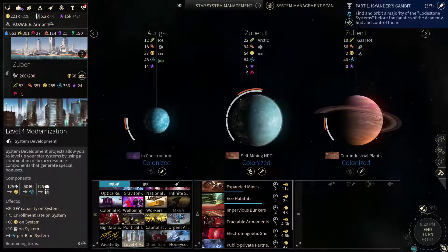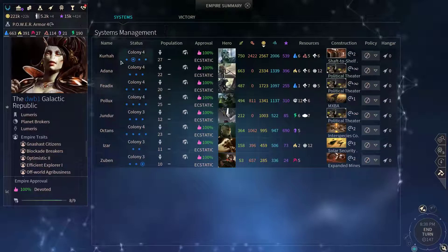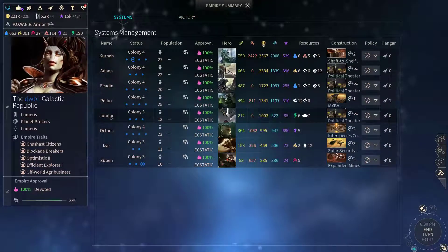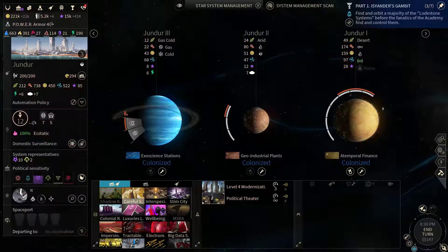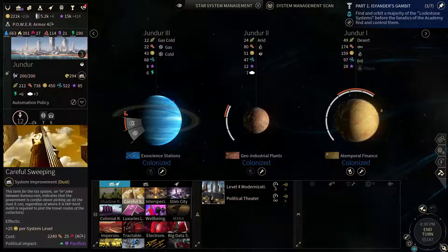We could also grab the level 4 modernization, but let's see — we could upgrade Zubin, Junder, and Izar. Let's start with Junder. After we're done with that, gonna grab the careful sweeping.